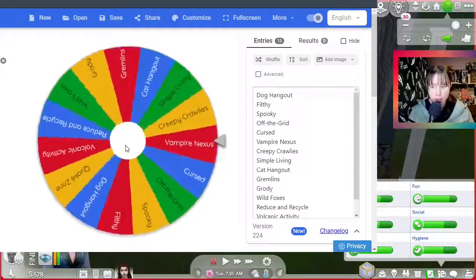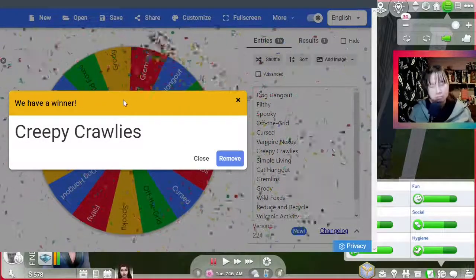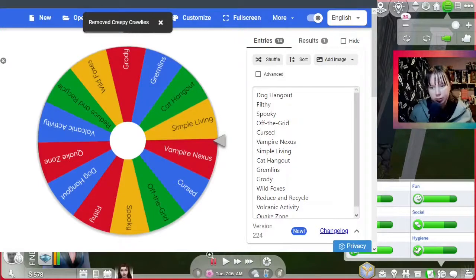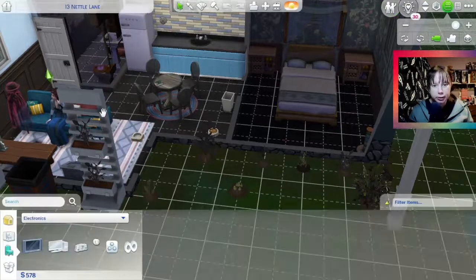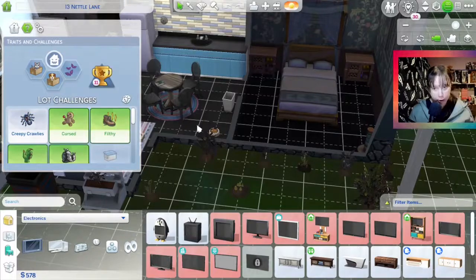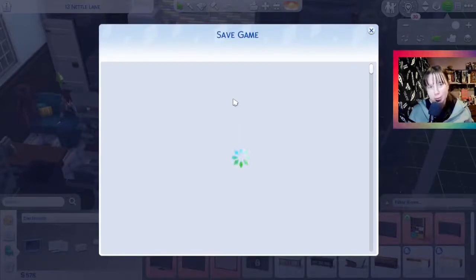Creepy crawlies - I'm okay with losing that. It hasn't been a problem yet but it can be. Let's remove that, and remove it from the lot settings too. So our very first challenge to get rid of is creepy crawlies - goodbye! That's where I'm going to leave it, and I'll catch you in the next one, bye!